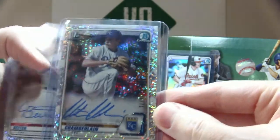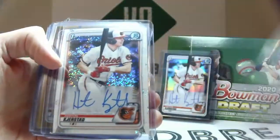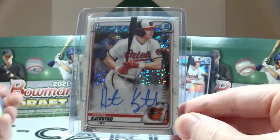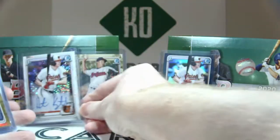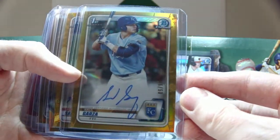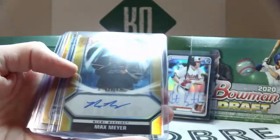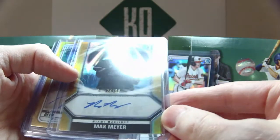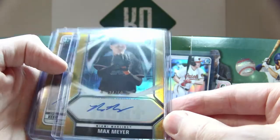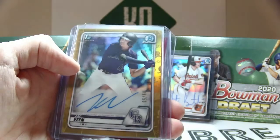For sparkles out of 71 we have Christian Chamberlain, Clayton Beater, and Kerstad again — sparkle auto out of 71. Gold autos out of 50 we have Saul Garza, Alex Santos gold wave. And then this is an insert — the very last hit, very last pack of the entire break — Max Meyer out of 50, Zach Viengold out of 50, Zach Viengold auto out of 50.